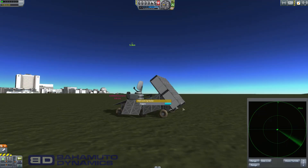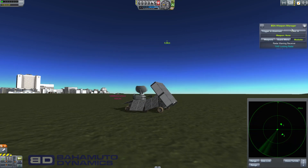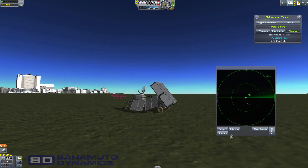To turn it on, you can just right-click and hit toggle, but I also added a modules section to the Weapon Manager, and you can use this to turn on and off different modules. So we're using the locking radar, and you can see there are two icons here.